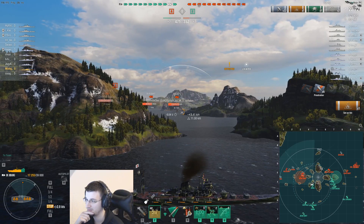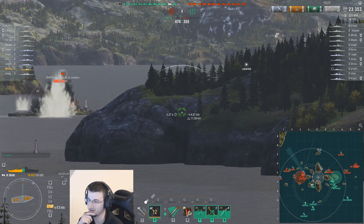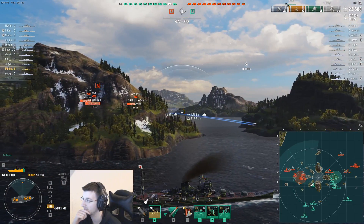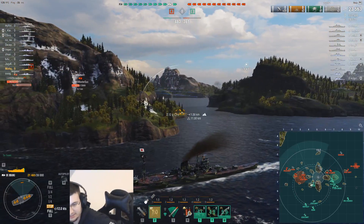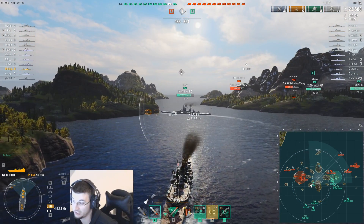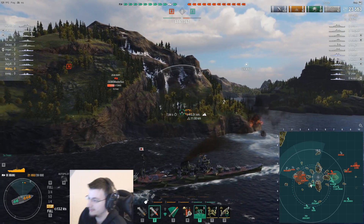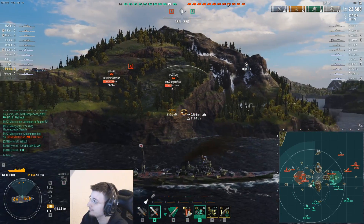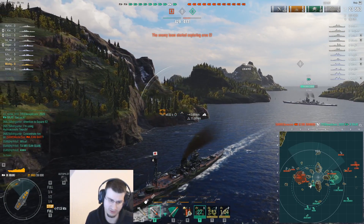You're going to get detected again - the Ibuki can smack you easily. If he's got AP he can one-shot you, which he probably doesn't, but he could do like five citadels no problem. As I understand it, IJN cruisers - you stay back at almost max range and maneuver to dodge. From my experience that is the best way. That's pretty much the only way to play these. I don't like staying all the way in the back, but you have to with them.